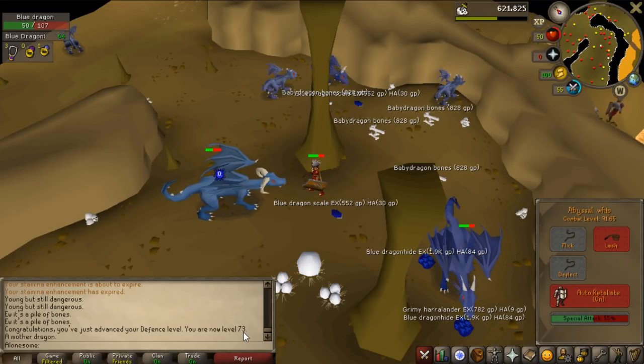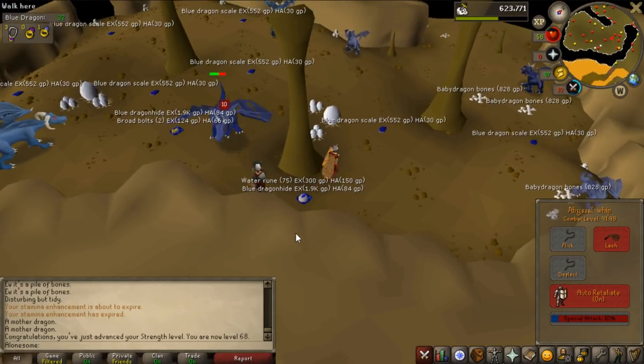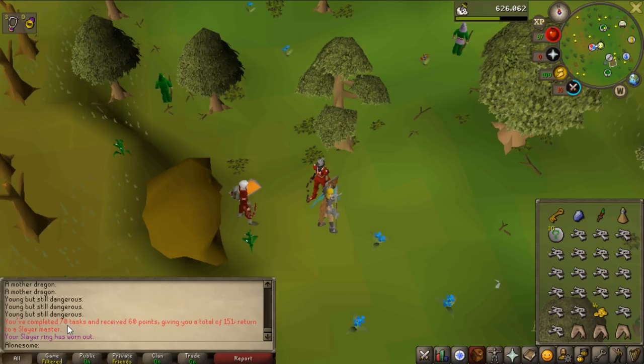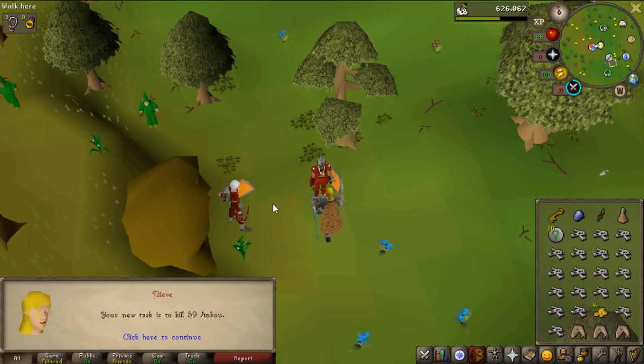73 defense, pretty huge, and 68 strength just a bit after, almost 92 combat as well. Actually huge - 70 tasks and I get 60 points for that so I have 150 points, so I can actually skip tasks if I get shitty ones now. But Ankous is pretty nice.